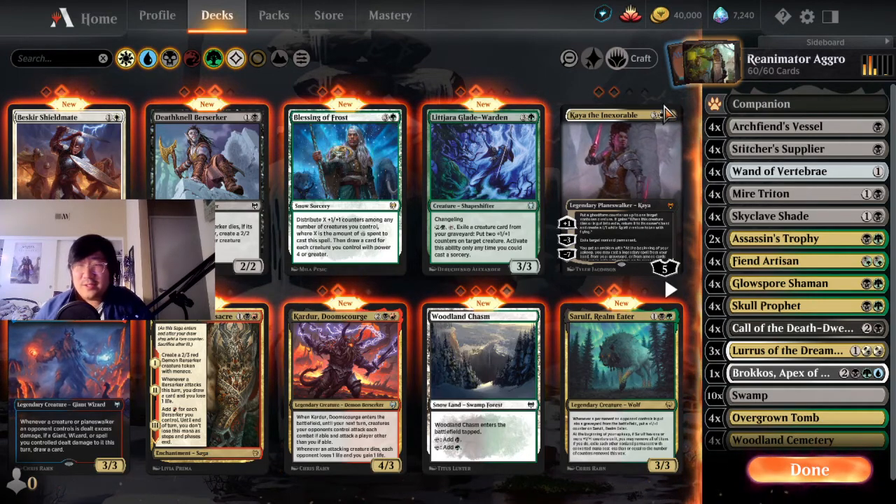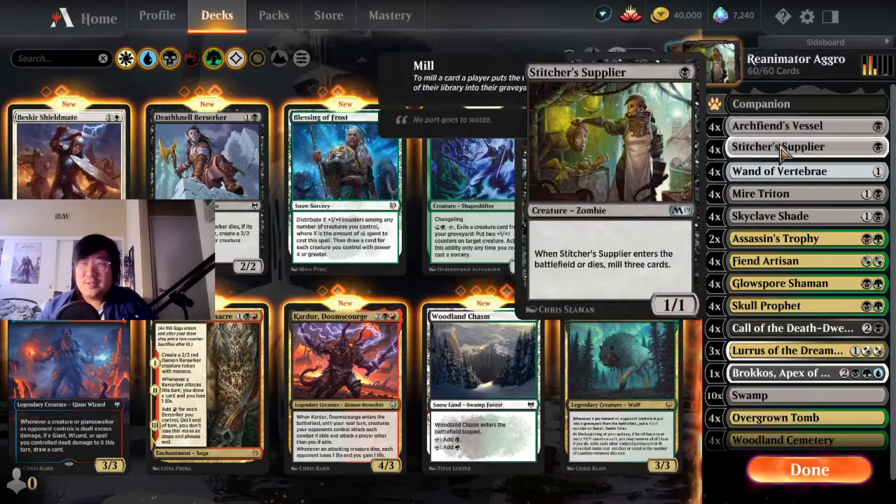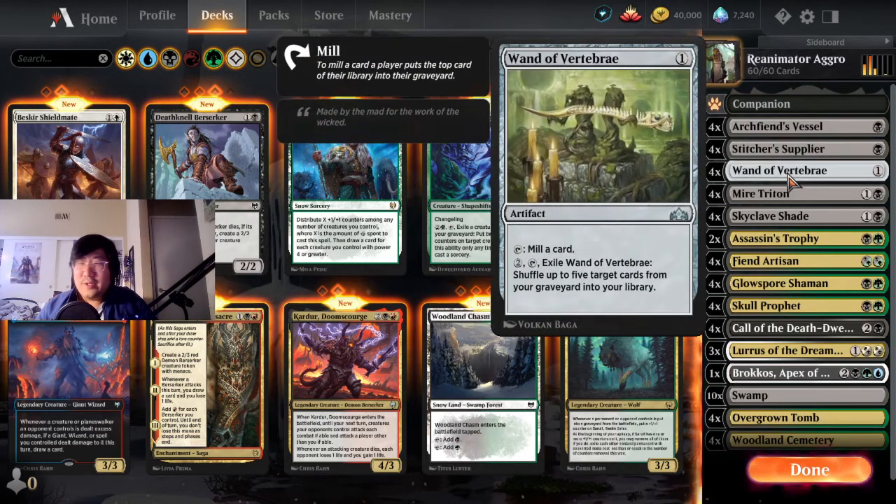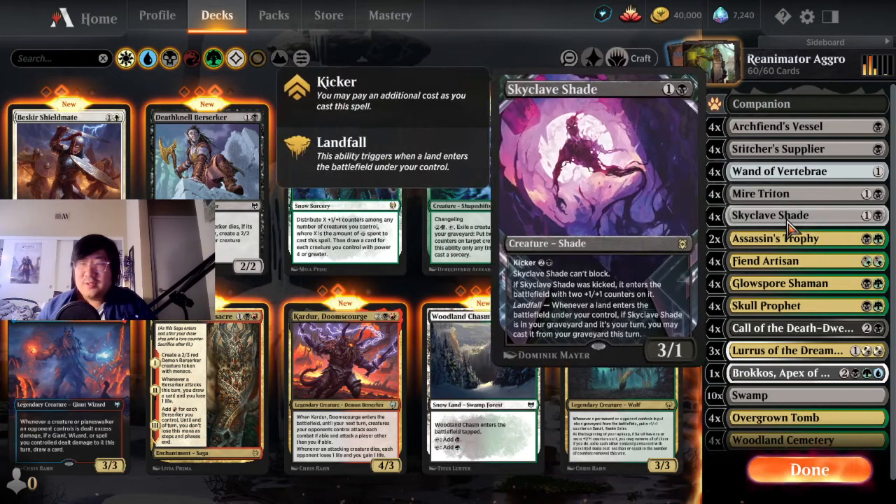So let me show you what he submitted. We got Archfiend's Vessel, Stitcher Supplier — I remember this card back in the day. Wand of Vertebrae — interesting, I think I played this once or twice in draft, but I'm curious to see how it'll perform here. Mire Triton, Skyclave Shade — love the addition of Skyclave Shade, that's really clever. I've really liked this card; it just needs to fit in the right deck, and this might be a good deck for it.